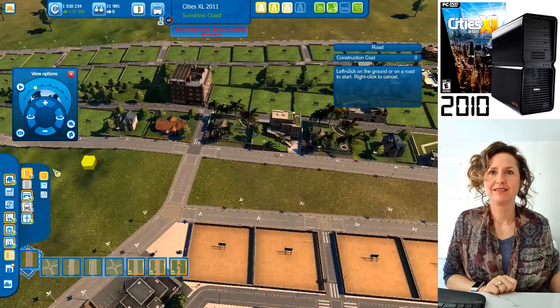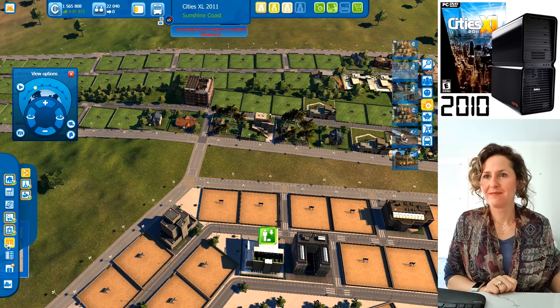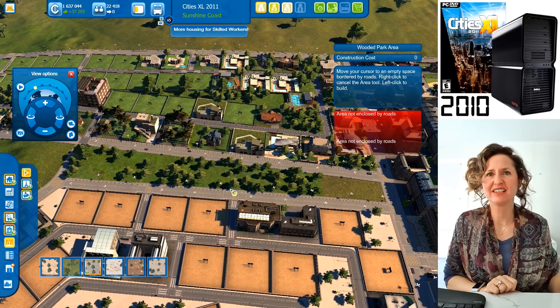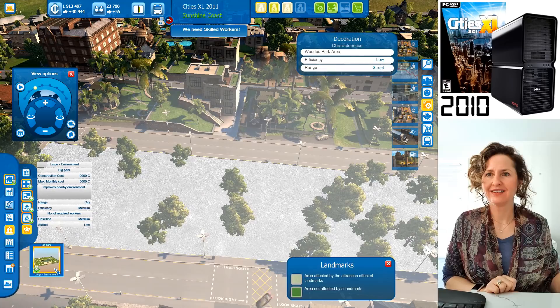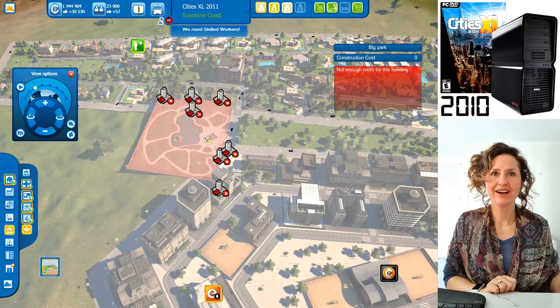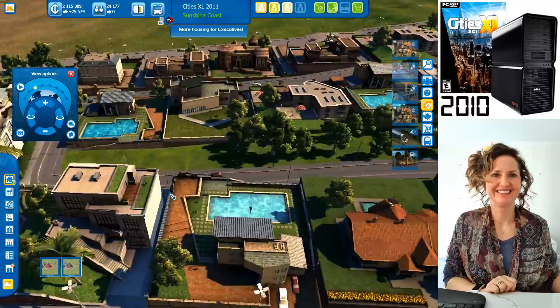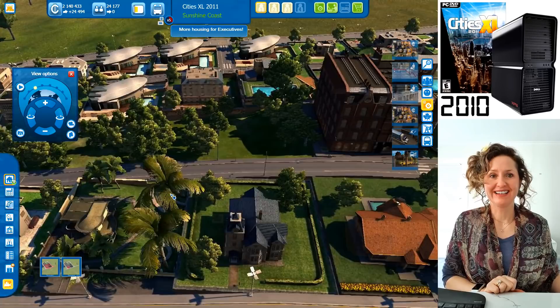Let's put a big park in between the residences and offices. Look at these executive houses — do they look better quality? They do, and you can see they've got swimming pools and things. But these aren't the elite. When can I build the elite? Housing elite requires 100,000 people, and you're at 24,000.